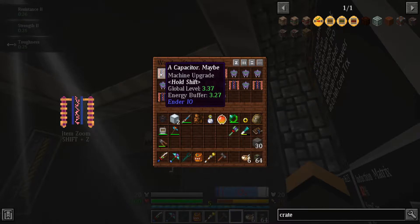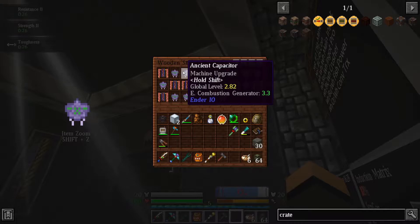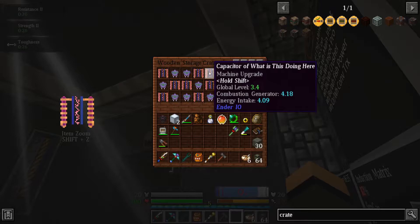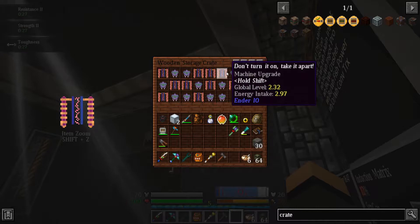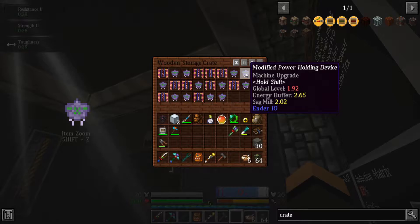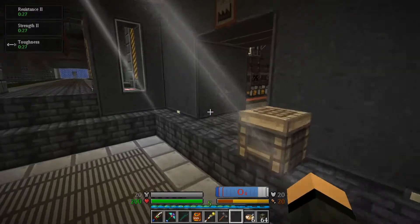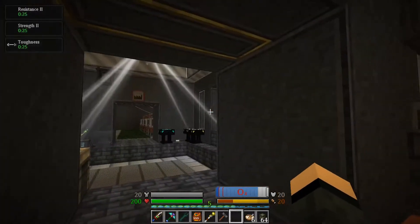3.37 — that's a damn good capacitor. This one's pretty crappy. Indoor Combustion Generator I can't make. Combustion Generator: 4.18. Look at that. Alloy Smelter: 3.7. Sag Mill. Soul Binder: 3.38. Slice and Splice: 4.0. They're freaking amazing — and I've just been having them sitting in a crate and forgot about them.